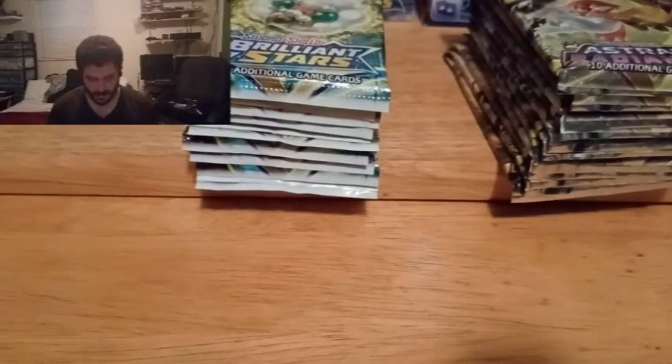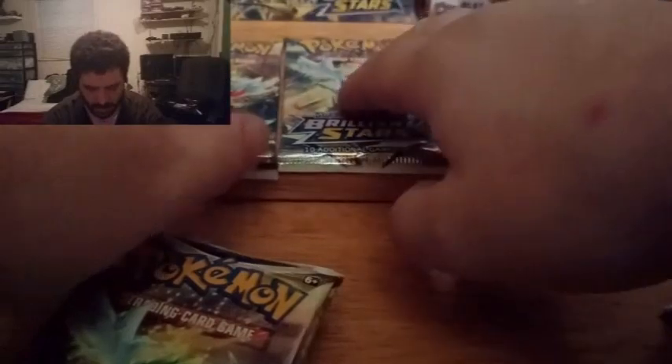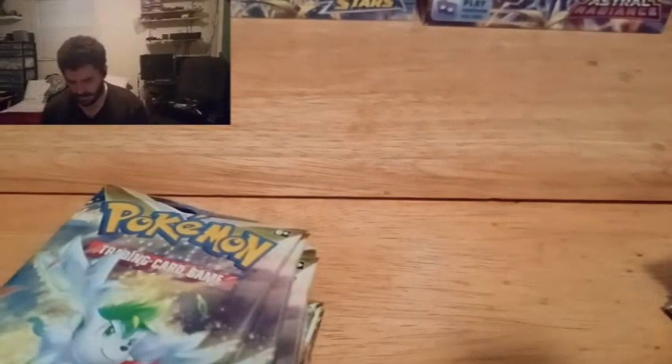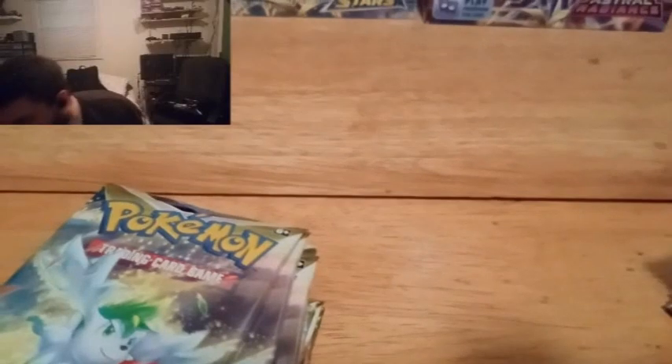Alright, so here's the thing — I am going to basically go back and forth between packs. I'll have normal, reverse holo, and rare laid out just like that. Let's see what we got in each one of these packs. I'll open them up forwards so I can just see the code card. Okay, code card — there we go. Let it focus. Boom — two, three. Hey, looky there — already hitting the black.